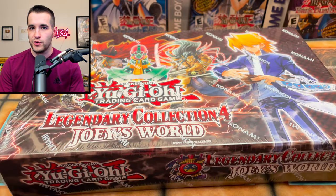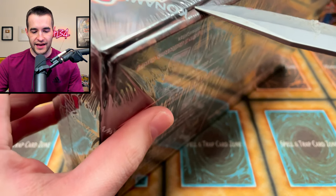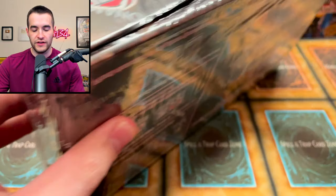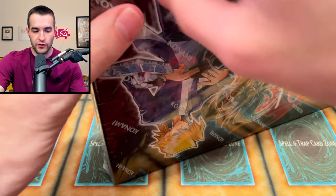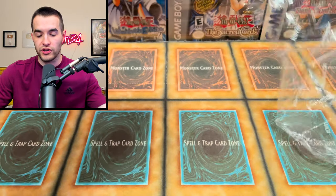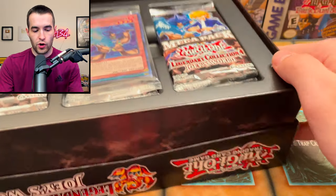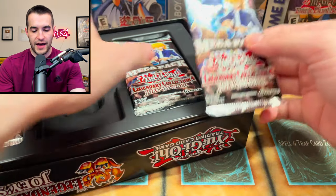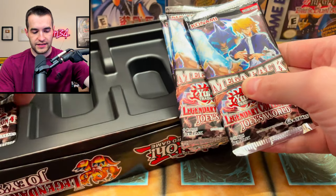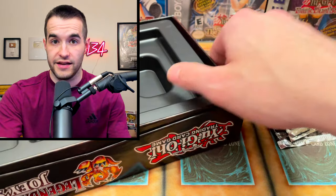Let's start with Legendary Collection 4: Joey's World first, because we do have the potential for LOB packs and Blue-Eyes pulls in the other one. This is a pretty awesome collection — as you guys have seen many times, we've opened this versus another Legendary Collection and Joey's World is usually pretty successful. There are five packs in this one, which is cool since the other one only has three.